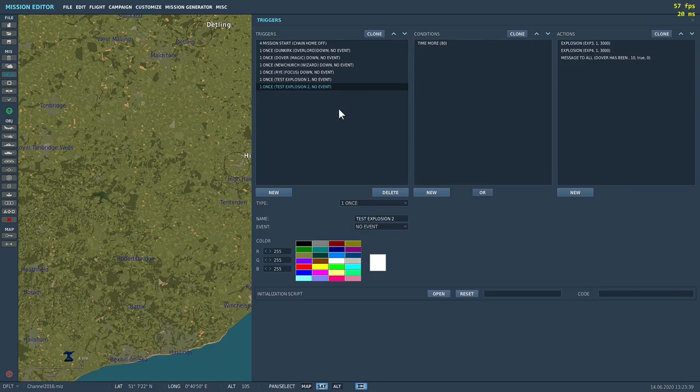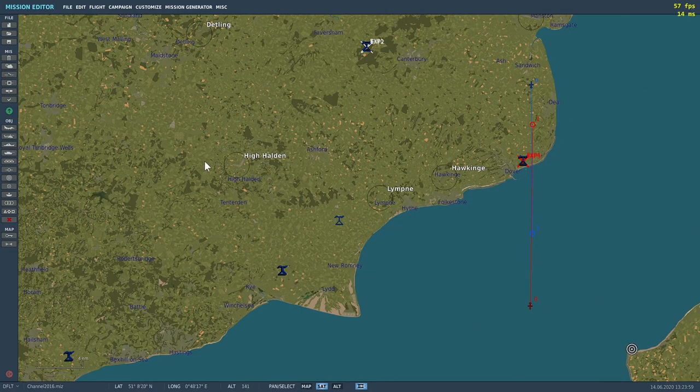I've only set up two explosions to show you an example of how it works — the first two at Dunkirk and the next two at Dover — just to show how this system works. That's how very simple this is to set up. Everything has been set up for you in the template, so there's very little for you to do apart from put these triggers together. Let's go into the mission and I'll show you how it worked.